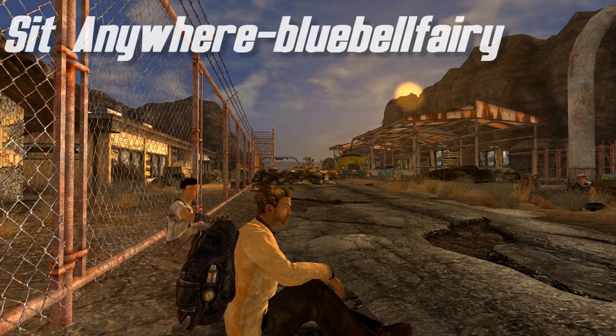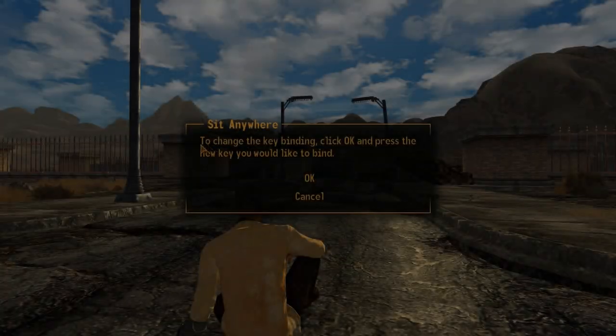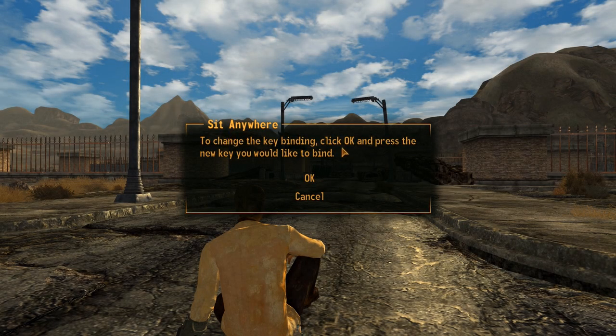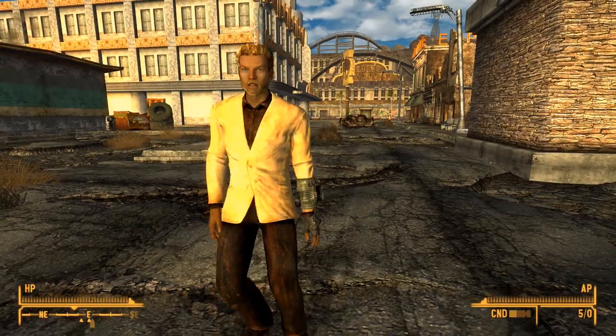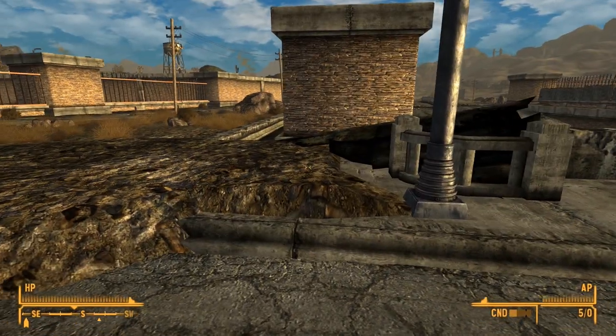Ensuring that your weapon is stowed, simply press X and relax. If you prefer, this hotkey can be changed by holding down the X button and rebinding it. But for the purposes of our playthrough, we chose to leave it as it came. Fantastic work by Bluebell Ferry — it's so nice to finally be able to take a load off our feet.